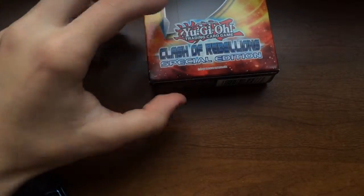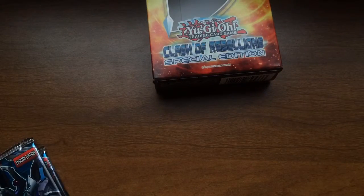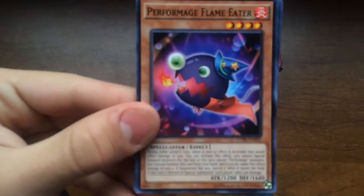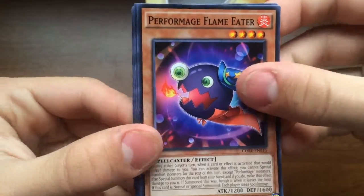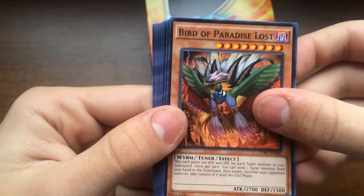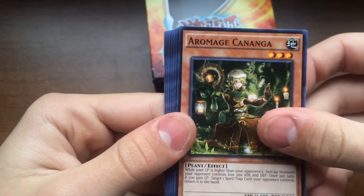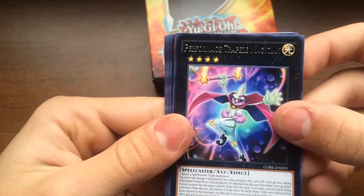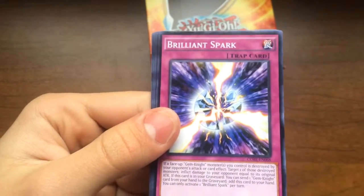Alright, so we're gonna get into opening the packs. I don't think I've opened a Clash Rebellion pack before, but hopefully we actually get a foil for once. Okay, we got Performance Flame Eater, Bird of Paradise Lost, Armor Edge, Carnage Rapid, a Return, and then a rare — Performance Trapeze Magician.